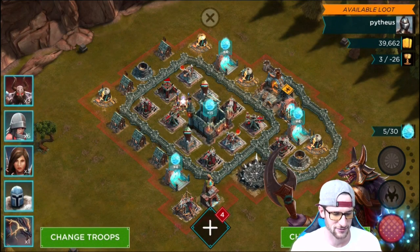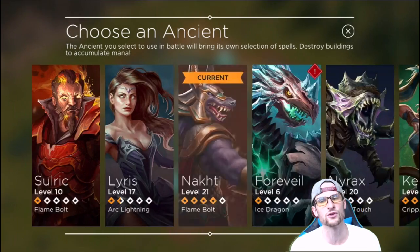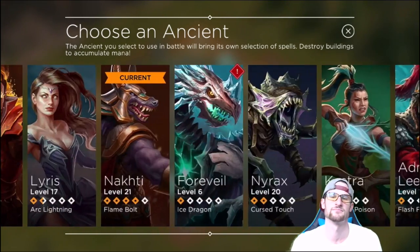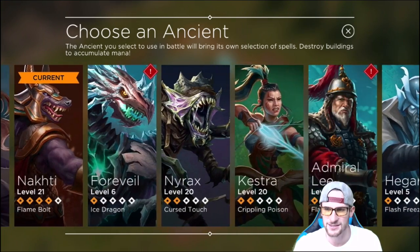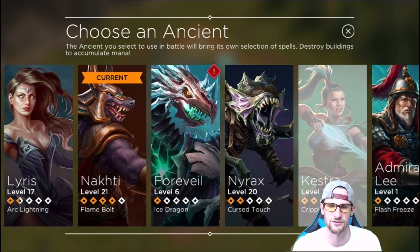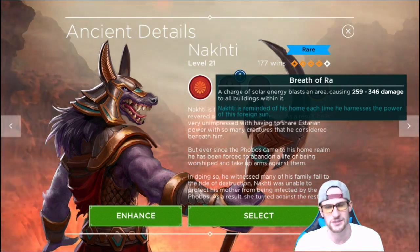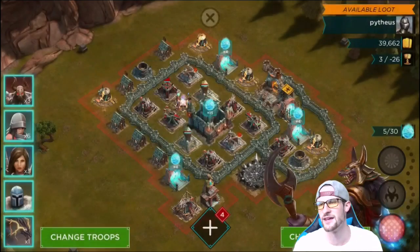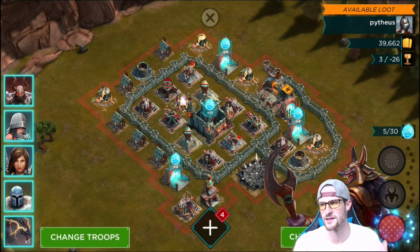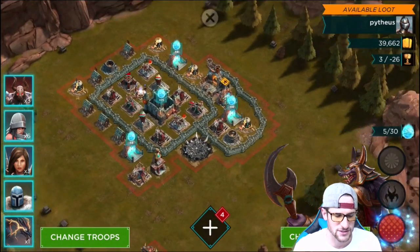We've got our Dragon right down here, and we can also change our Ancient. Ancients are probably one of the coolest parts of this game - these epic monster beasts that get to come and fight with you, that you get to upgrade. I've got some that are pretty high level: Kestra and Nirax are level 20, Noxie is level 21. We're going to keep using him. He has three different abilities: his first uses a couple of mana and does a little damage, his ultimate uses all your mana and does a lot of damage, and his second ability actually spawns elementals that come out and fight for you.